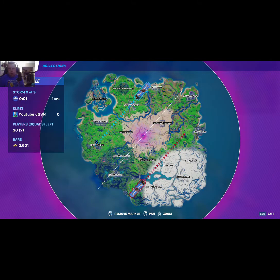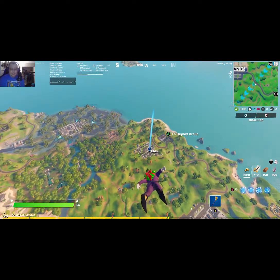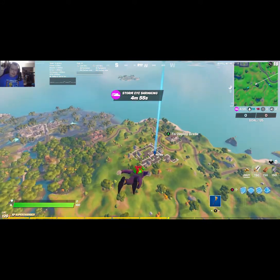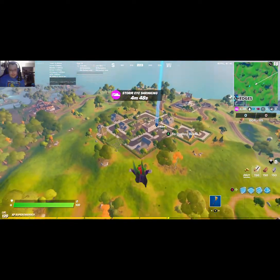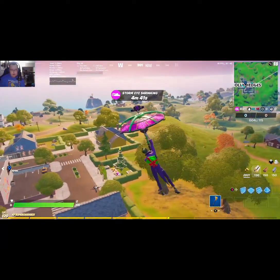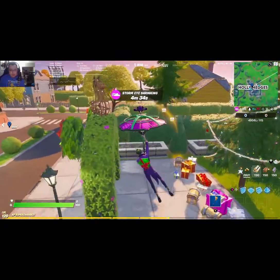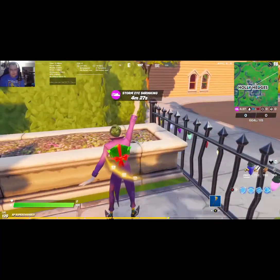Our first stop is Holy Hedges, starting on this side of the map. When you drop to Holy Hedges, the Christmas tree is in the little park. This is location number one — all you have to do is land in front of it and dance in front of it. Pretty simple. Here's the Christmas tree in the little park. We got our dance going — that's one. Now we're going to show you number two.